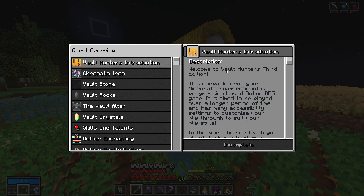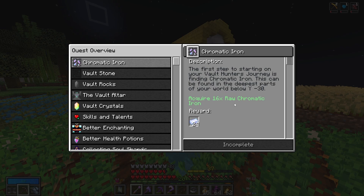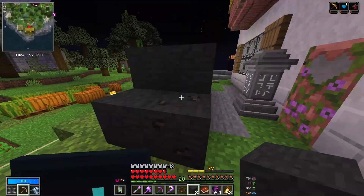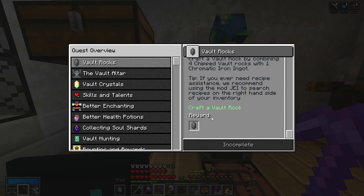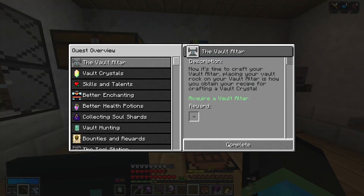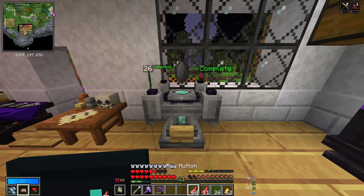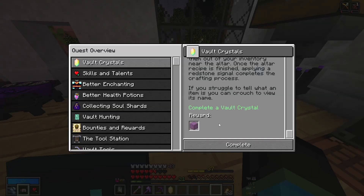This first quest is just a general introduction to the different game modes, like casual, which is what I play. We need 16 raw chromatic iron — luckily I have some already, so I don't have to go searching for it. Mine 16 vault stone — complete. This one is explaining how you actually create a vault rock, so let's craft one. I will say it's really worth actually playing through these even if you're super into your playthrough, because you may as well get the rewards from it. Now we need to acquire a vault altar. We need to create our first vault crystal, and we've completed the quest. And you get a shulker box for that — that would actually be super useful if you're playing through for the first time.